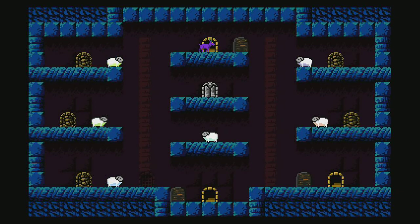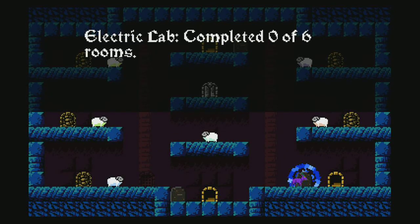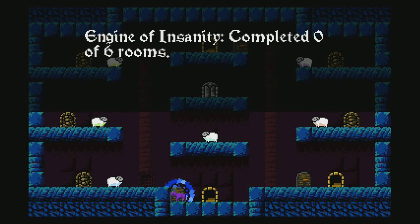We have only three worlds left before the final grey door. So I want you to vote again in the comments — I do allow Facebook and Twitter votes too, and there are links in the description box and on my channel page to both my Facebook and my Twitter. You can vote for: Limestone Quarry, Electric Lab, or The Engine of Insanity. That sounds interesting, but I think it would be a tricky world.